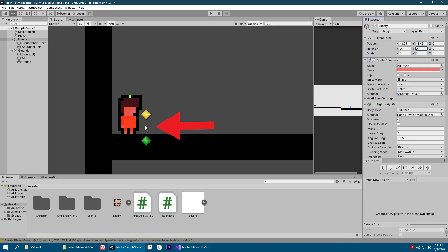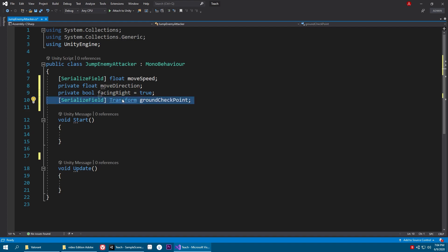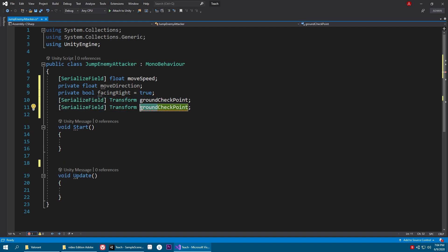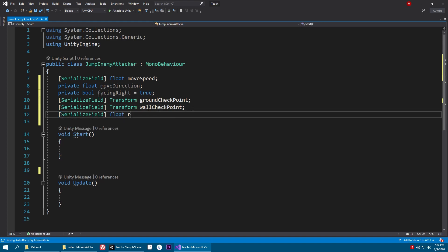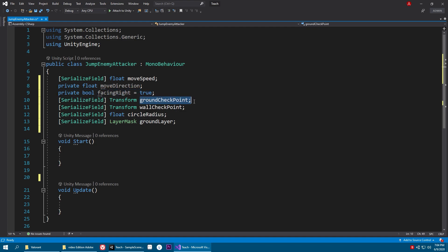We need references to our checkpoints, so serialized field Transform groundCheckpoint and Transform wallCheckpoint. Since we're going to create small overlap circles we need a radius, so a float circleRadius. That circle needs to check a specific layer, so we need a LayerMask groundLayer. We also need two booleans — checkingGround and checkingWall — which will be true or false depending on what the overlap circle detects.